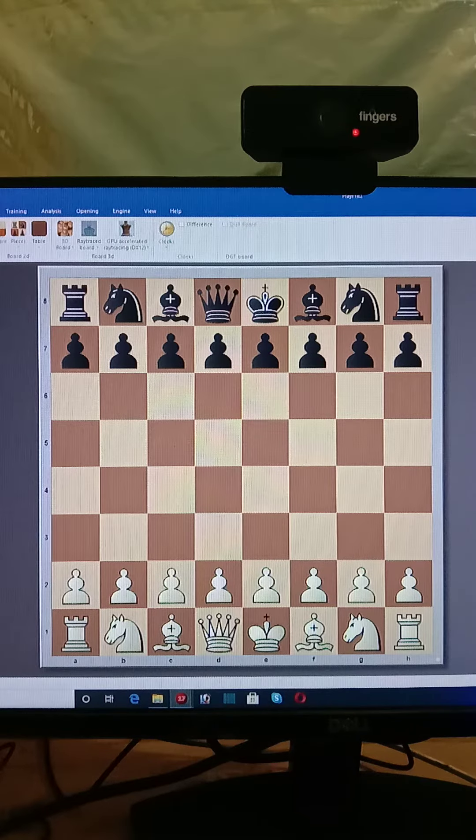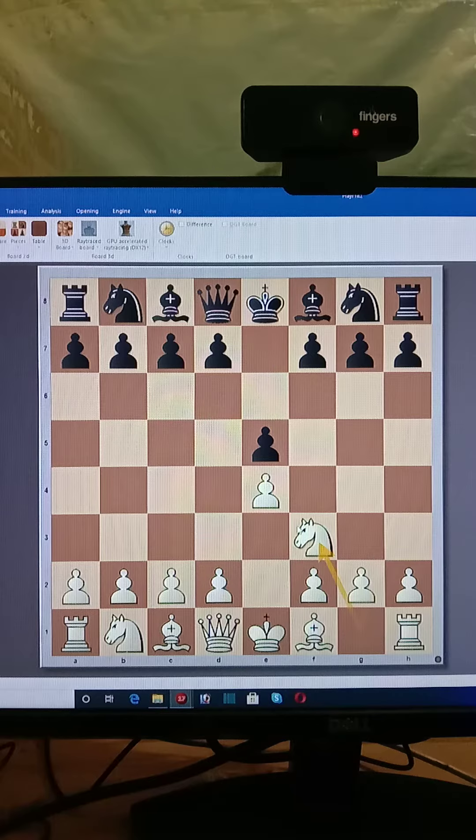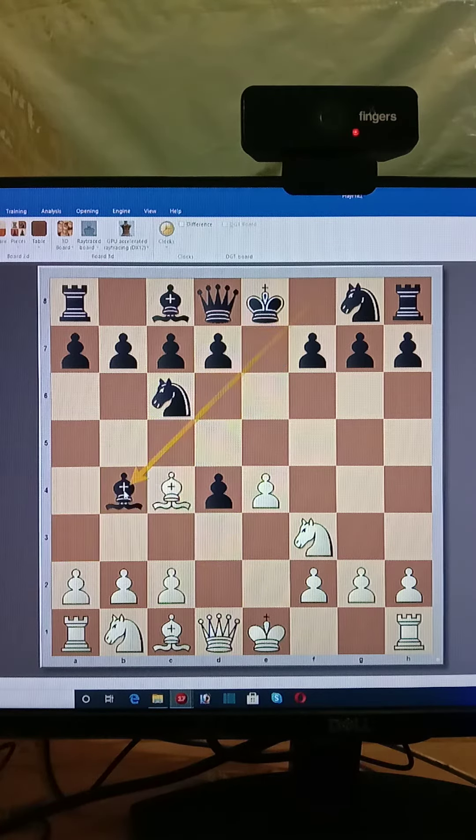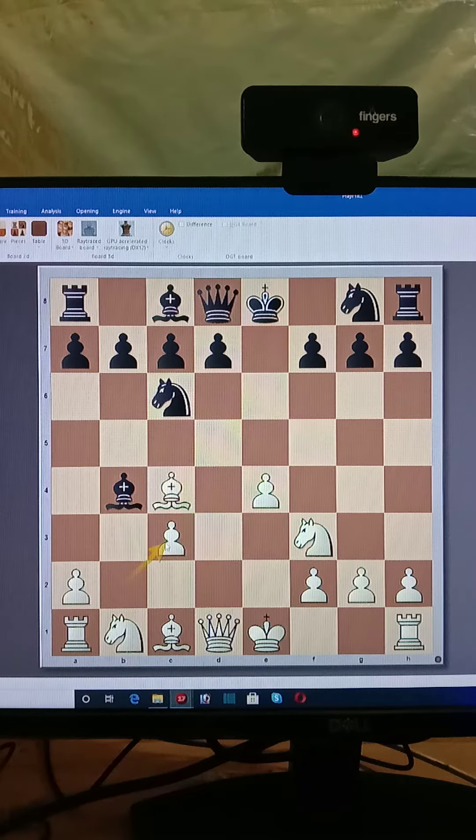These are regular possibilities from your games, especially for E4 players against E5. White plays E4, after black E5, then Nf3 threatening the pawn, then Nc6, after D4, then exd4, after Bc4, Bb4 check. You know this opening very well. White is ready to give another pawn — after C3, dxc3, Bxc3.